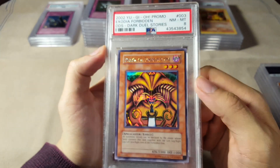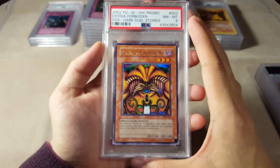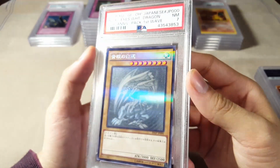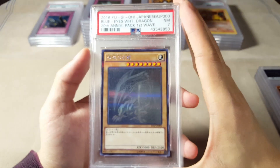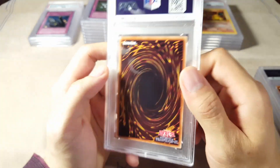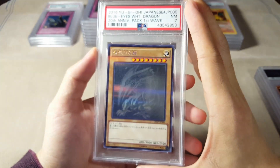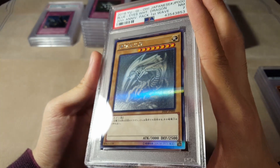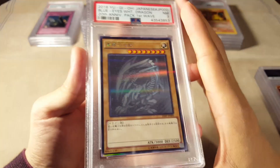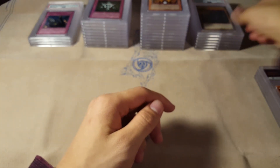We got a Near Mint to Mint 8 Exodia Head from Dark Duel Stories — awesome, this is a very clean prismatic promo. We've got a Near Mint 7 Ghost Rare Blue Eyes White Dragon. Pretty big step down from the last submission where I got two of these in a 10. I guess this was one of my last ones. I'm trying to see if there's any scratches on the holo, because as you all know ghost rares are very prone to surface scratching. But I don't see any actually.